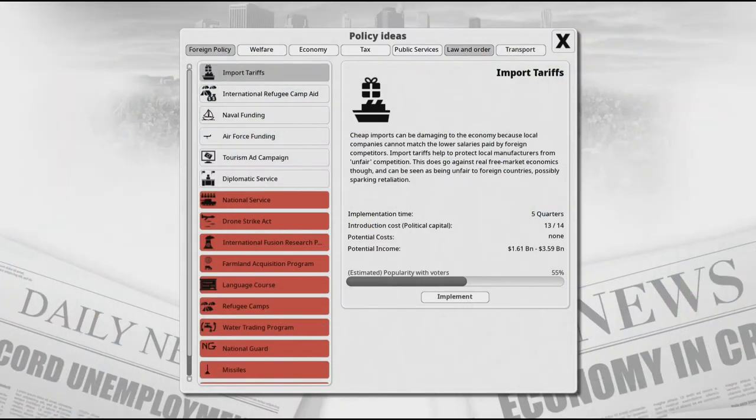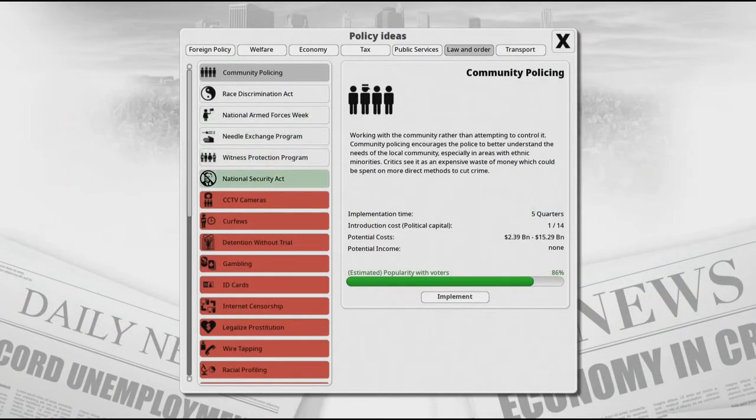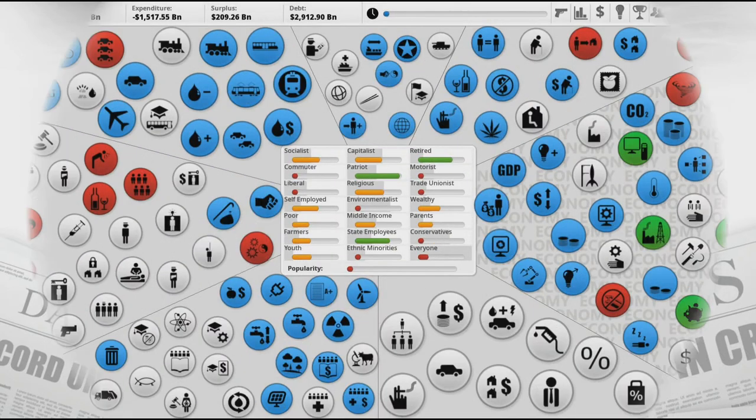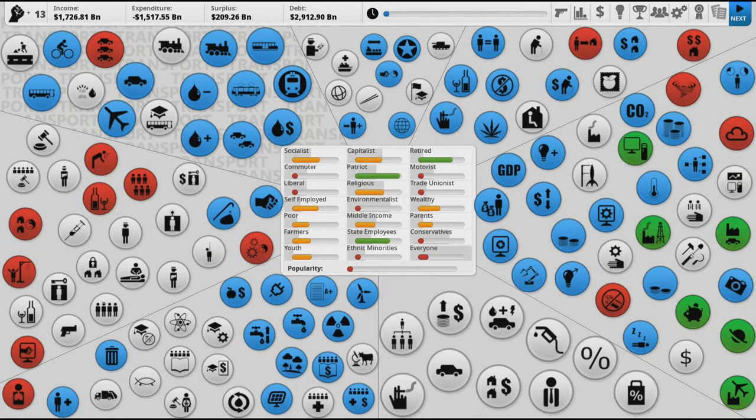So I'm going to enact community policing this turn. This is great because it lowers crime a lot and antisocial behavior like drinking. It costs a little bit but not that much, and it increases liberal happiness as well as liberal membership — meaning the actual number of people in our country who are liberal will go up. I'm going to do that and save the rest for next turn, because political capital carries over.